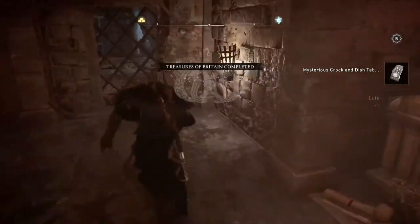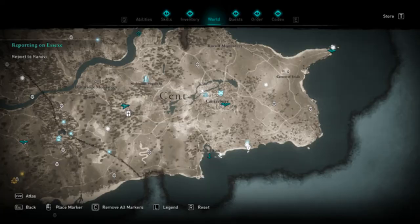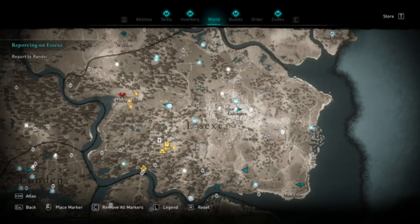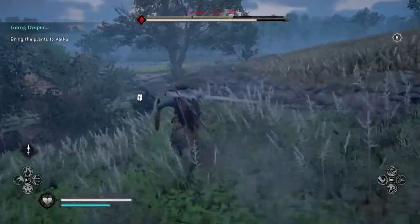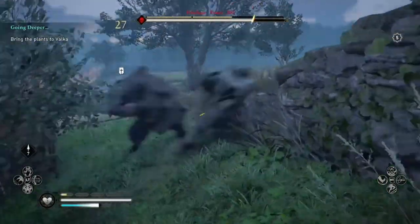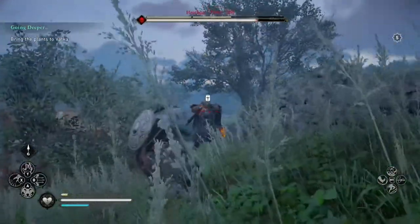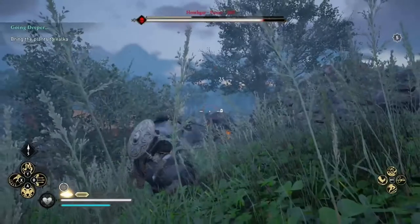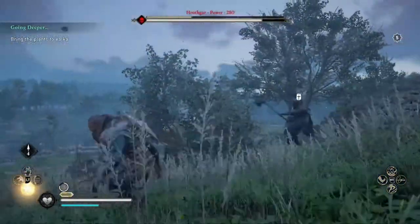Those three zealots can all be found in Kent, which is the zealot Woden; in Essex, which is the zealot Tyke; and in Sussex, which is the zealot Hrothgar. Now, Hrothgar is level 340, so you probably don't want to attempt going for this sword until you're at least level 150, otherwise you may just find that you keep on dying and dying.